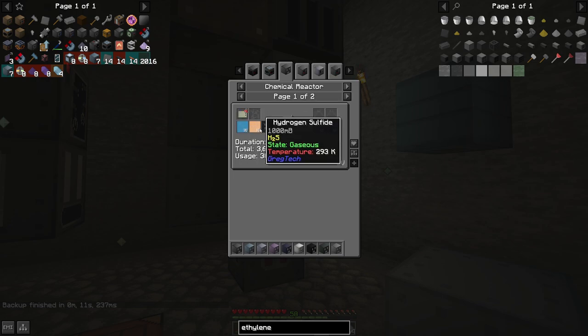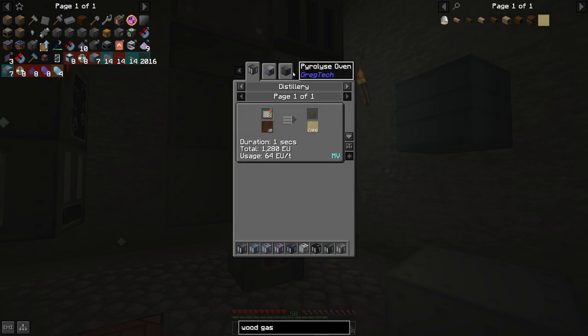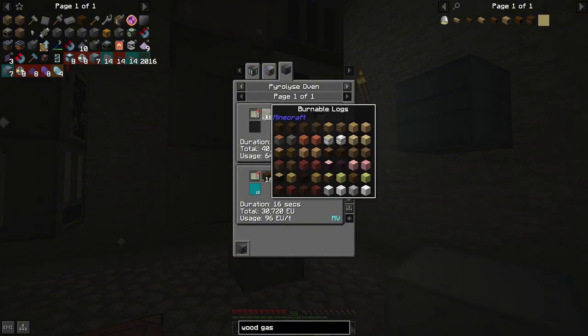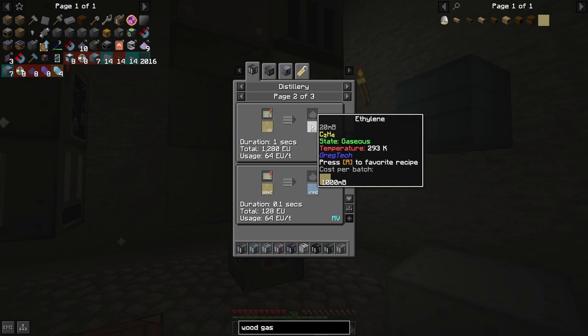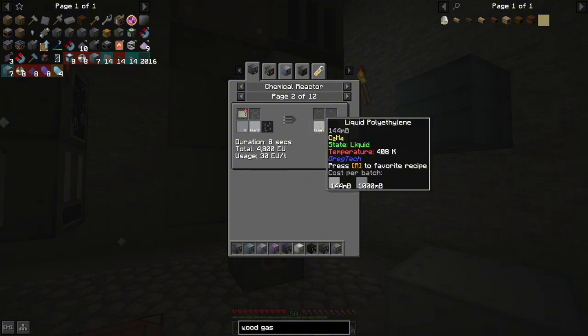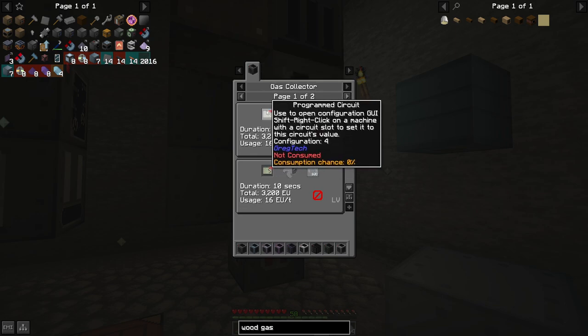But then I found something interesting — wood gas. So you get logs, put them into the oven, you get wood gas. We take wood gas and distill it into ethylene. We take the ethylene and combine it with air, and we get polyethylene. The air we can get from a gas collector — which is pretty sweet. This must be a new thing because that is amazing. I don't see any issues with this method so far, so I'm hoping it will be just that easy.